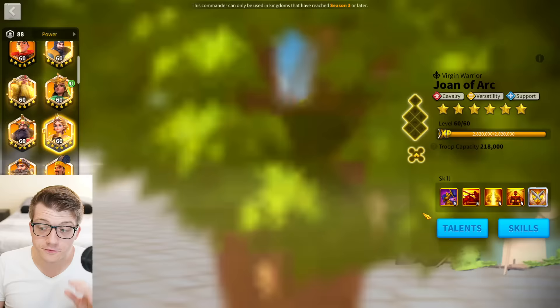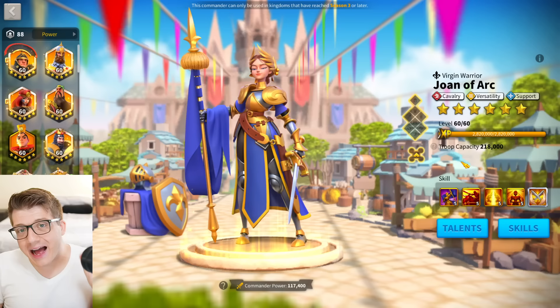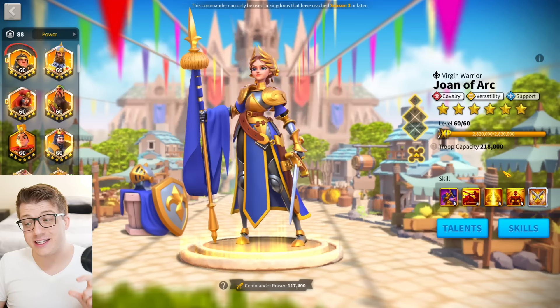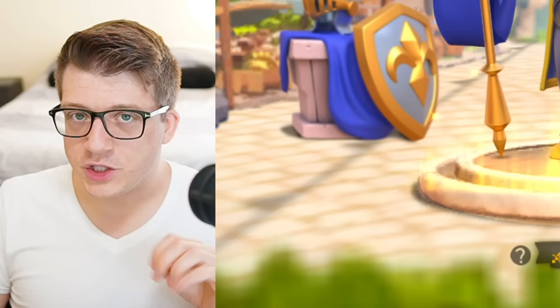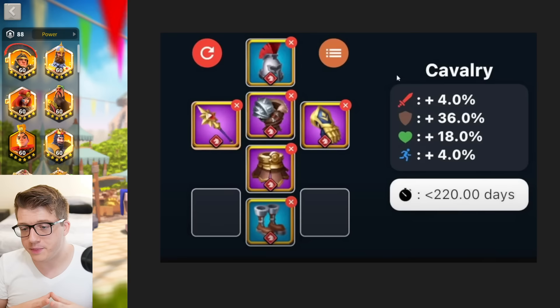Getting Nevsky to 5-5-1-5 and Joan to 5-1-1-5 costs a total of 570 legendary commander sculptures — the cheapest you could build it. You could also do 5-5-1-1 Nevsky with 5-1-1-5 Joan for an even cheaper route. For equipment, I'd recommend a build with four purple pieces and two blue pieces — windswept boots, the talented blue helmet you can keep for a long time, and fill out accessories with what you have. The weapon with the talent is a bit expensive, but it's a solid cheap build overall.